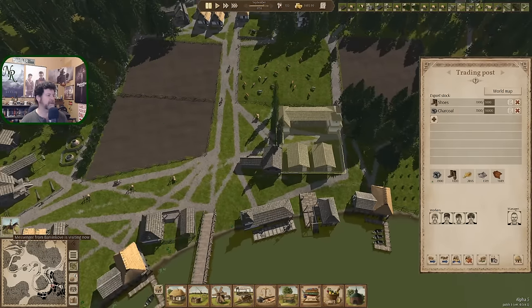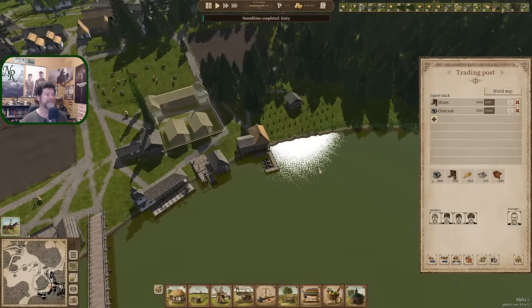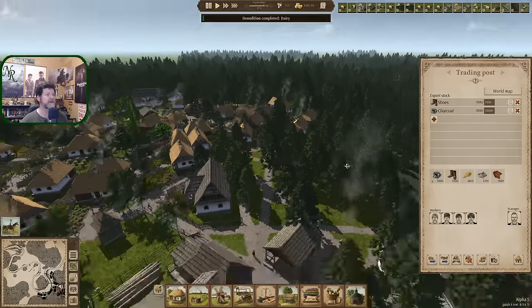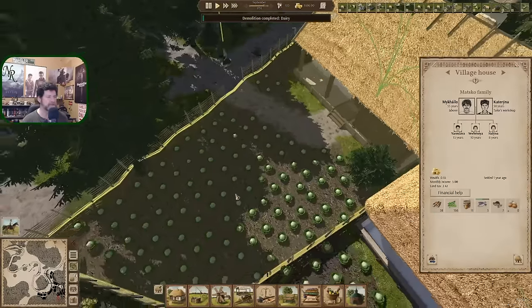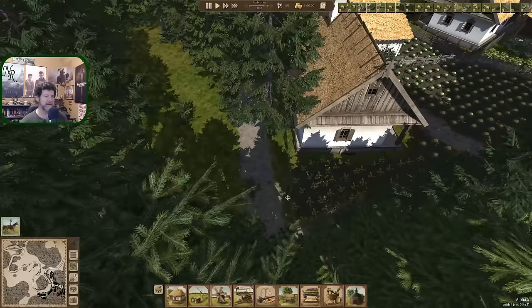We've had a few wagons coming by with charcoal. What are we selling? You're still here — eight more days. I've been running this nice and slow. Anything we want to add while we still have them? No more buckwheat. I'm guessing this is like a vodka, but that probably doesn't count as a food group. Demolition is complete on the dairy — what do we do with the other one?